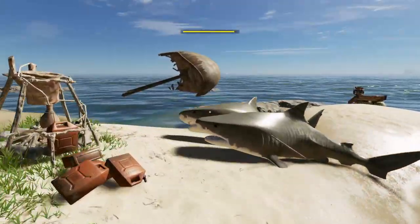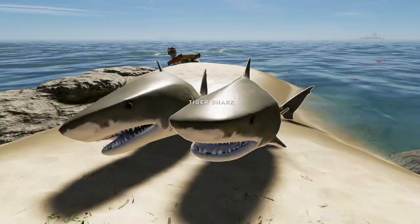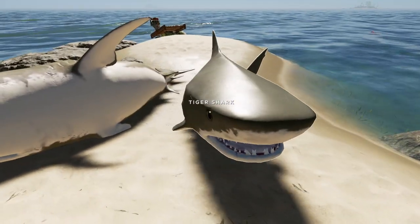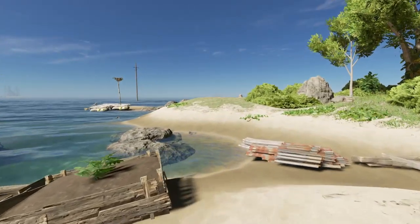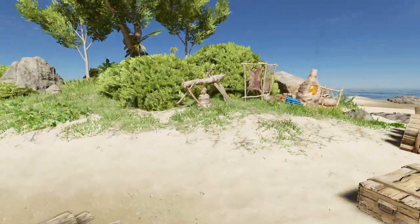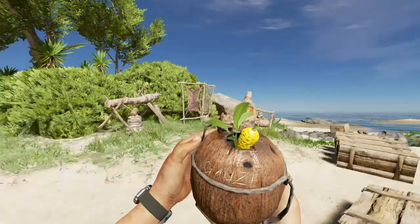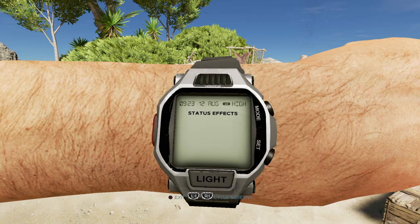I'm going to show you guys how to make bandages as well. The way you start bleeding is if you get bit by a shark - as you can see there's a bunch of sharks and their teeth will definitely make you bleed. If you go to boss fights, all of the bosses will give you bleeding too. If you use gauze it'll stop the bleeding effect. You can see in my status effects - mine doesn't say 'bleeding' right now, but when it does, gauze will work.